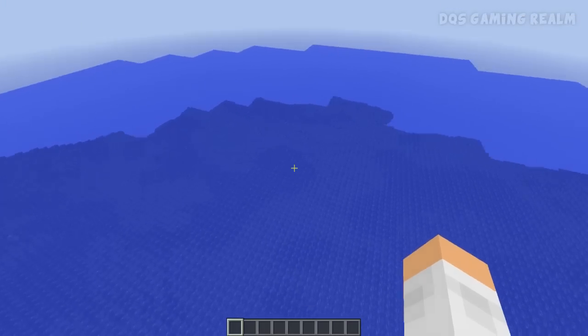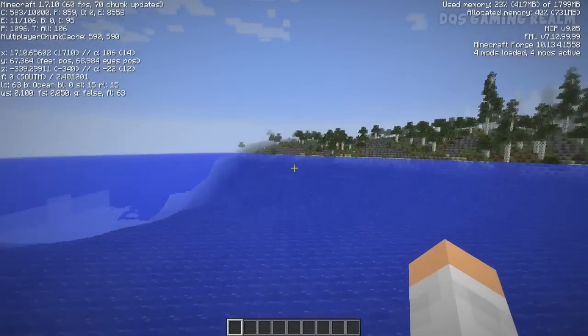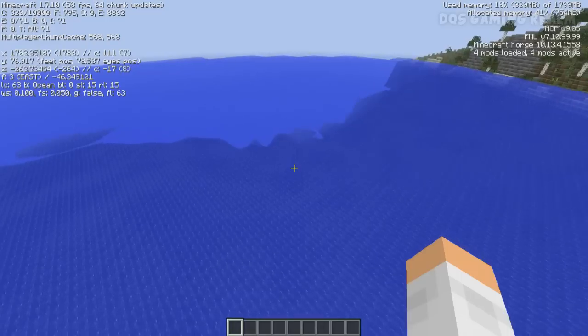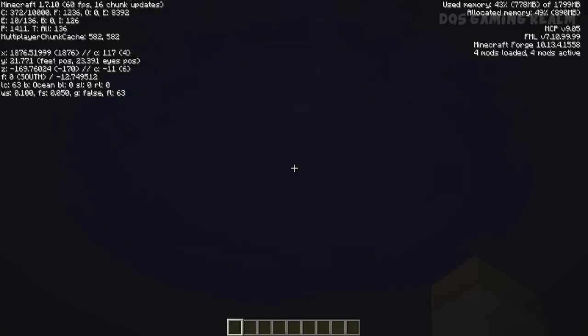There are actually no deep ocean biomes, but if we look at the Y level, the bottom of these oceans can reach down as far as Y-11. So when you're at a Y-11 ocean, strip mining gets difficult because you're always running into sand and water. As you can see, this one probably goes down to Y-11 right here. If Y-11 is your standard diamond-finding level, you're going to run into bad luck mining under an ocean — straight into water and sand.